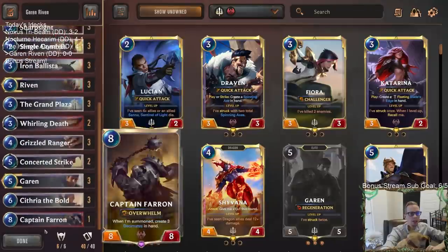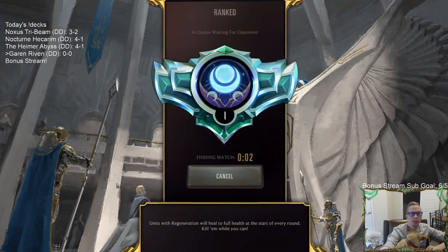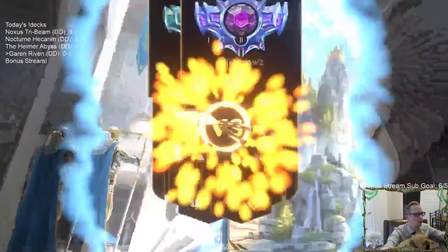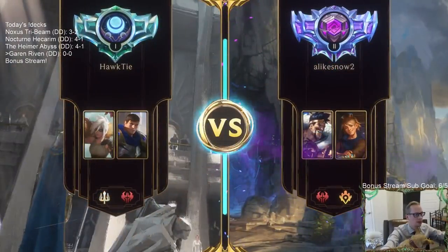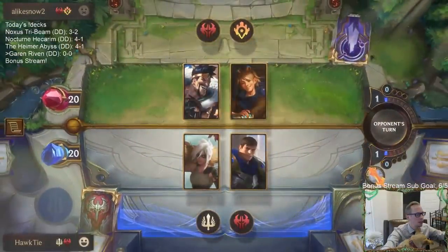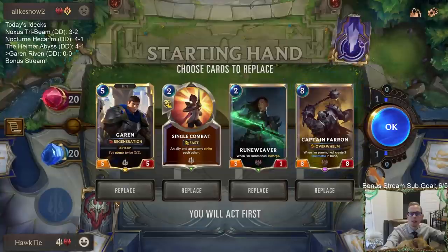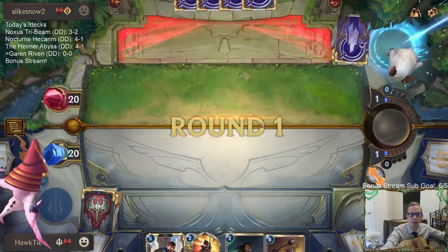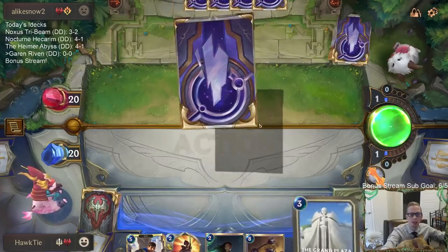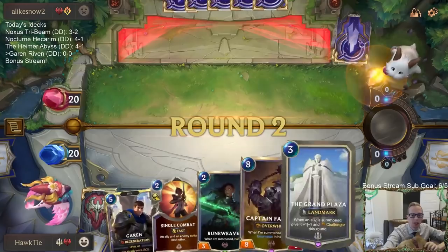Let's give it a try — we're going to play five ranked games with Garen Riven. Opponent is Draven as real, so they're going to try to kill all our stuff and play Captain Farron. I think maybe the best way to win is to have our own Captain Farron that we play first. I'll just keep all these cards — they're all pretty good.